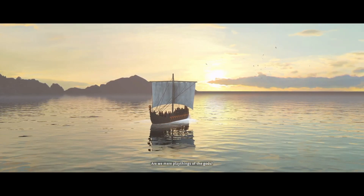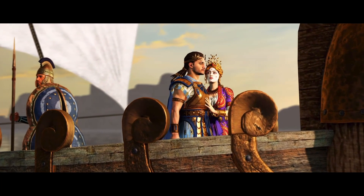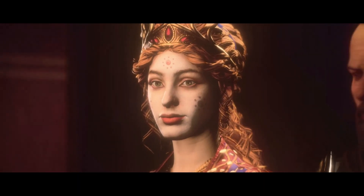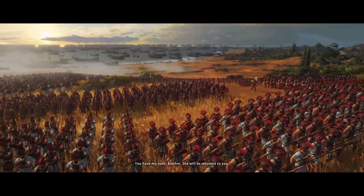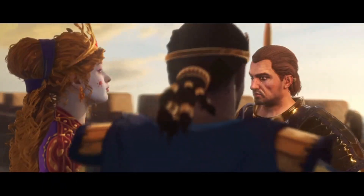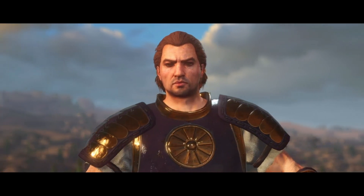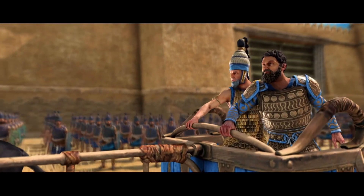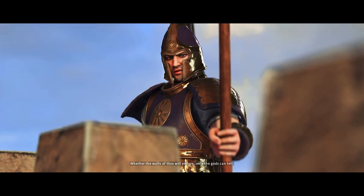The game intro plays: 'Are we mere playthings of the gods? Or do we plead divine influence to justify our foolish choices?' — 'He's taken her! He's taken my wife!' — 'You've risked the safety of Troy.' — 'Troy is my home now. You have my oath, brother. She will be returned to you.' — 'Brother, I can fight!' — 'Go. Seek shelter. There'll be plenty of fighting ahead.'